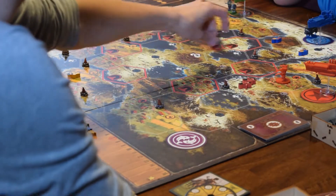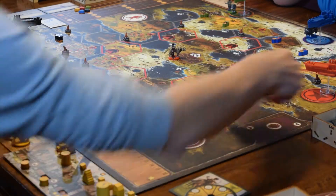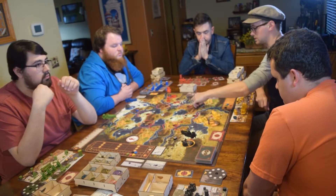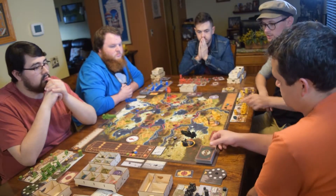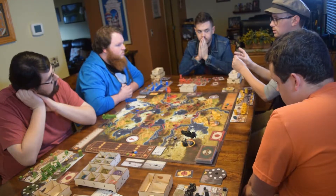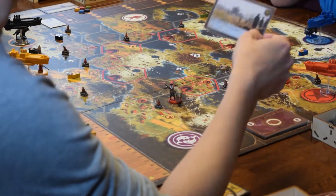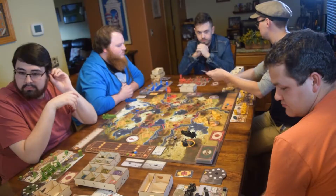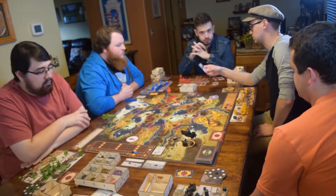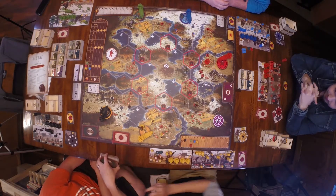If you move into the factory — the main central spot — with your character, you get to take a factory card. Look at all of them, choose one, and keep it. It becomes a fifth action space on your board. If your character reaches an encounter spot, you take an encounter card, read the options aloud, show everybody the artwork, and choose one of the options.